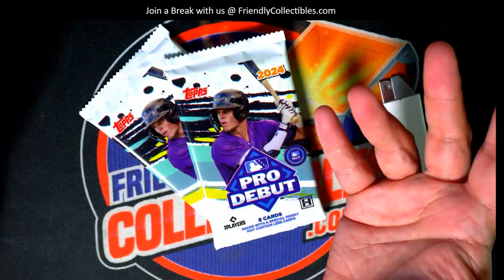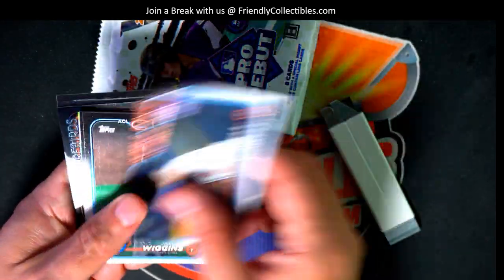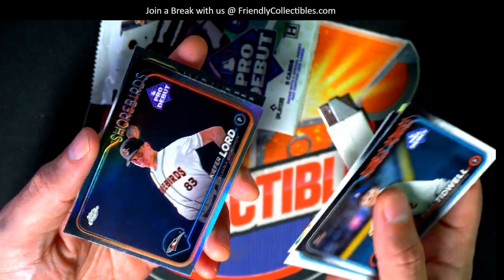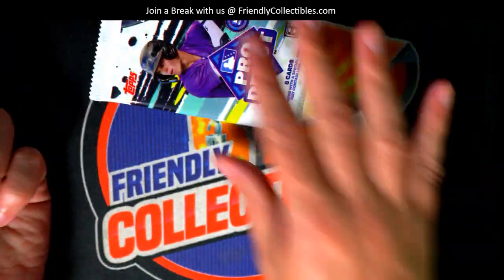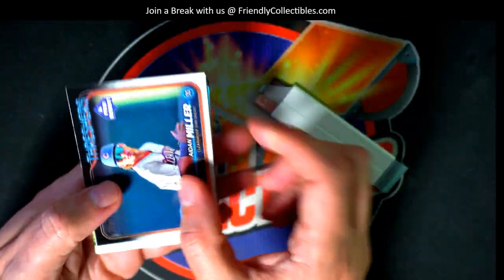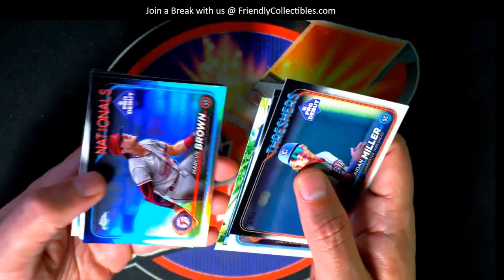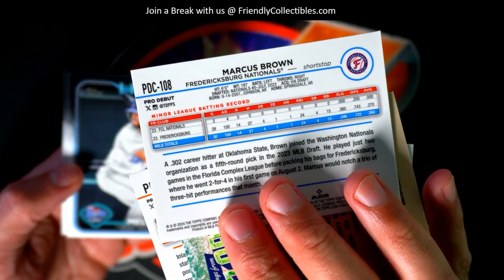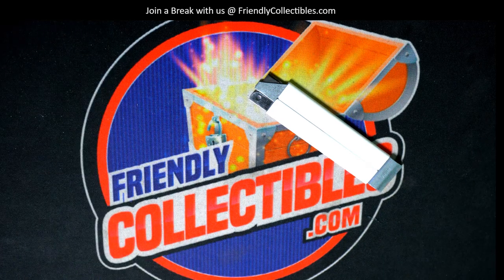There are two more packs left so theoretically you could pull two more autographs. Let's get all those autographs out of here. Shorebirds. Aiden Miller is a pretty big name — that's a nice rookie kind of card to have. Marcus Brown refractor — congratulations! Frederick, that's right around the corner — Frederick Spurs, Nationals out here in Virginia. Good things popping — congratulations! Wow Drew, not bad at all my friend.